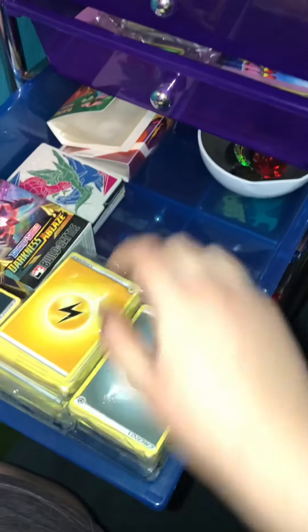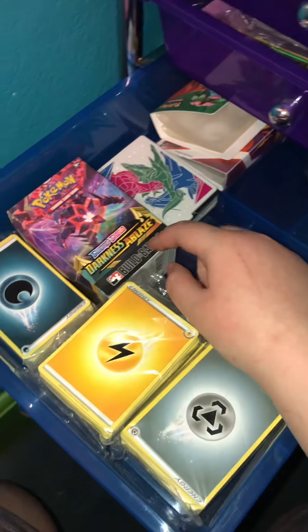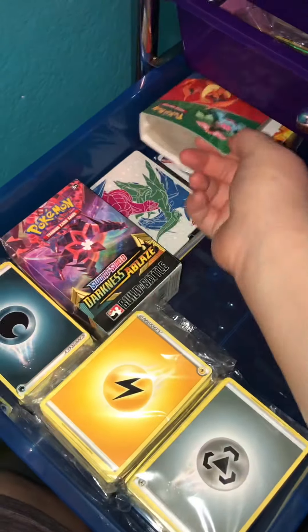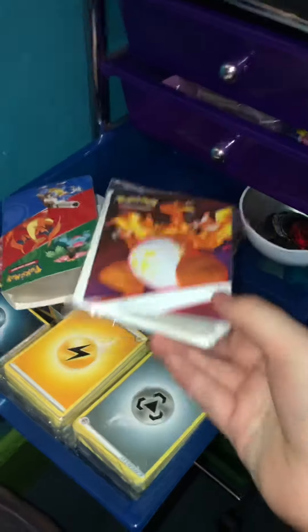Here I have some sealed energy packs. This Darkness of Blaze little theme deck. These are dividers. And then I have these two little binders — this one's open, and then this one still is in the packaging. I'm gonna put some cards in these, I just don't know which cards yet.